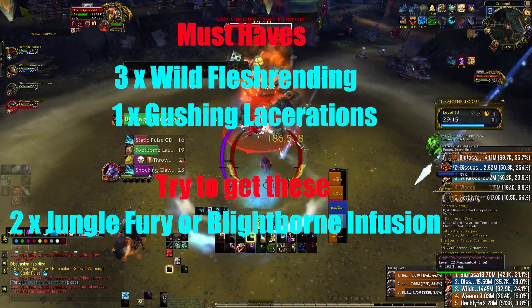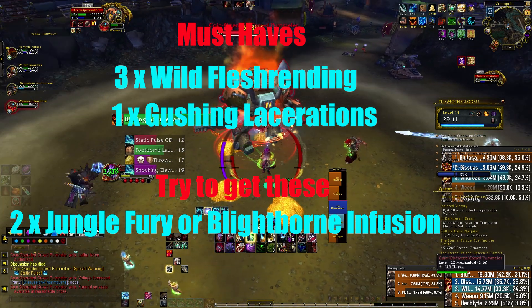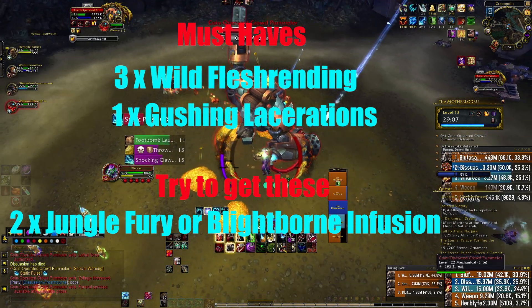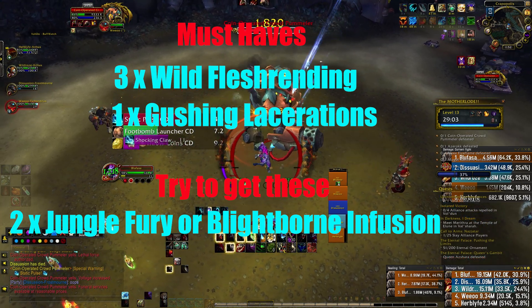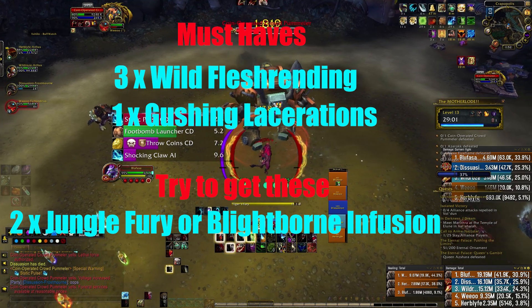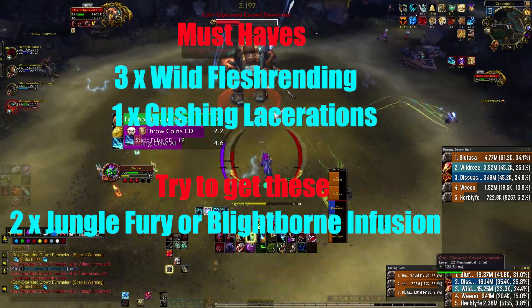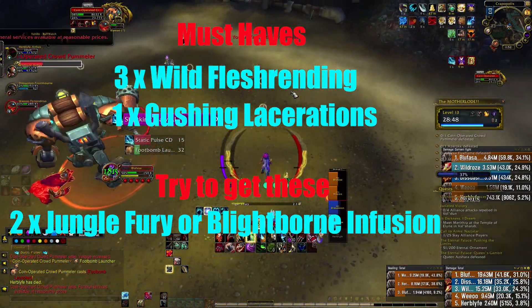I would also suggest one trait of Gushing Lacerations, as the minor increase to our Rip Damage does go a long way, but also the 6% free combo point is really huge in AoE fights or whenever we are Energy Starved. For the last two traits, I would say anything you are able to get your hands on is good, as long as you have those four.